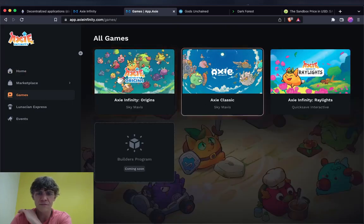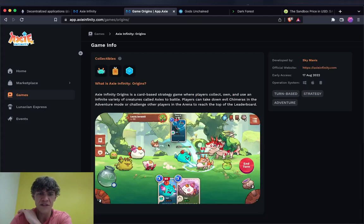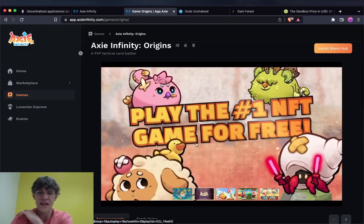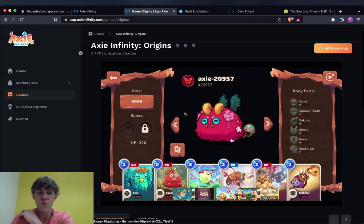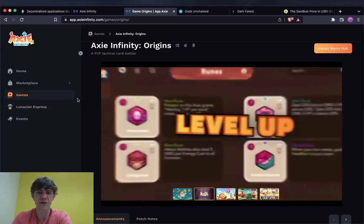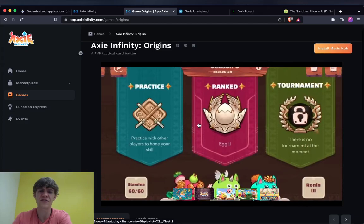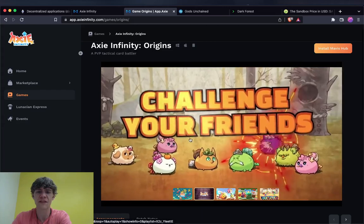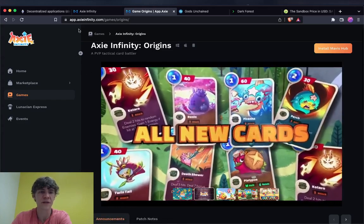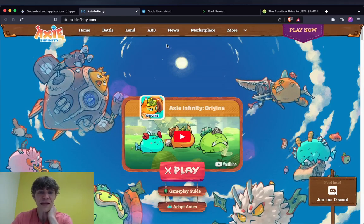You can battle each other in this turn-based game and win money to use in the real world. That's why it's really popular in other countries — they're able to really utilize the play-to-earn aspect. In America it's just not really popular because the incentives just aren't worth it, in my opinion. Axie also has land, sales, and a little metaverse — everyone's got a metaverse now.